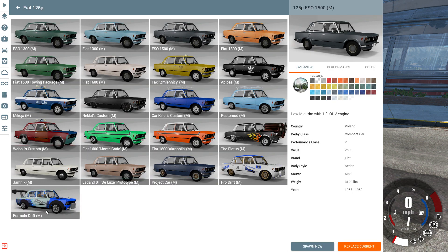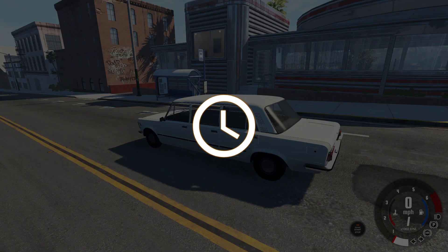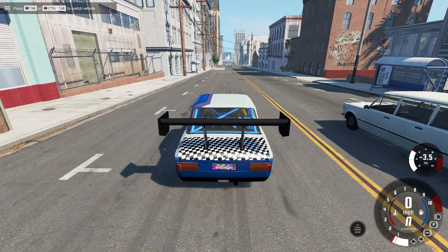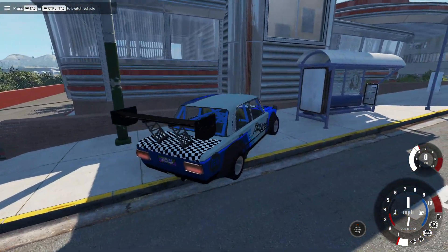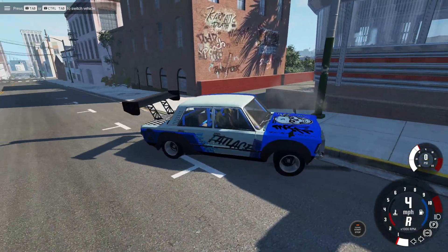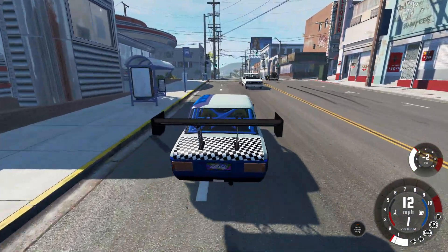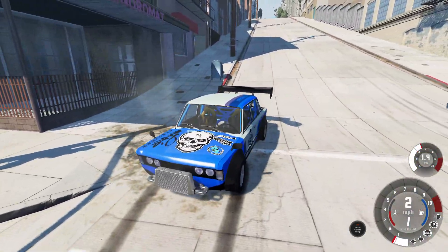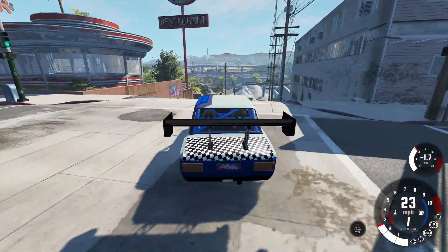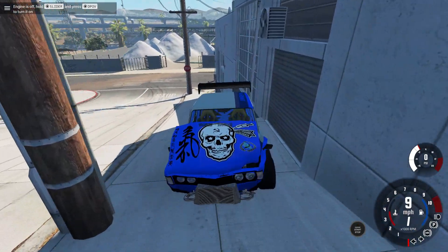The formula drift is quite a piece to handle — it is pretty hard to drive. You can't give it much gas because it just spins the tires. Yeah, this is not a very good car. I don't really like it — I've lost it. We're just gonna abandon this car.